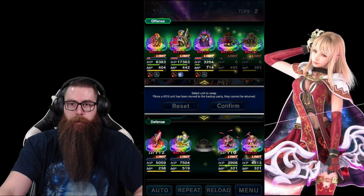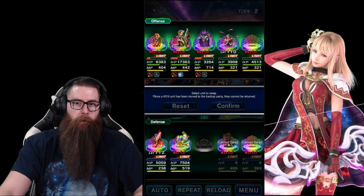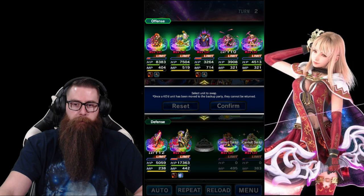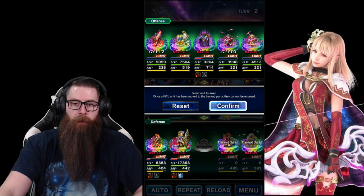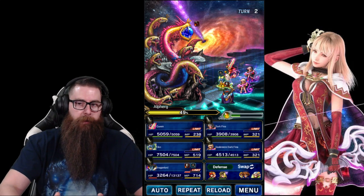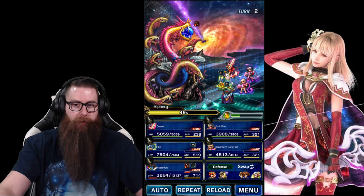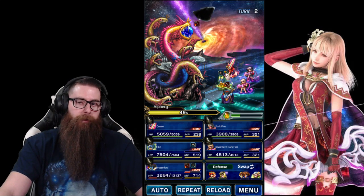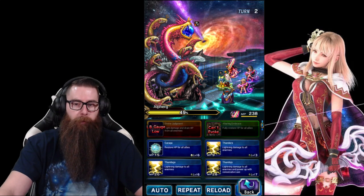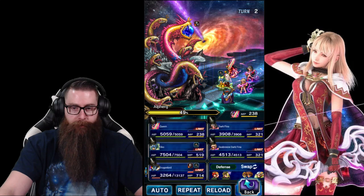Now we're going to bring our tornado chainers in and take our tank out, and put Queen and Aiko in. The reason being, the next threshold is an AoE gravity attack, and you don't want your magic tank taking five gravities because it'll kill him. We're going to spread the gravities around. He's also going to do a water attack, but we have water resistance. The third thing he's going to do is a stop, so we're going to cast stop resist here.